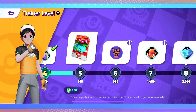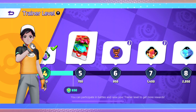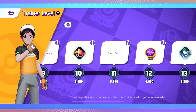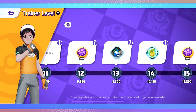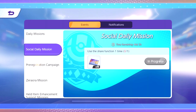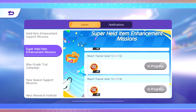Ranked mode unlocks at level 6 but you need five Unite licenses — five Pokemon — to actually play it. If you want to rush ranked, buy the double XP boost. I highly recommend you don't start ranked until you're level 14, because once you reach level 14 the events give you level 30 item enhancers for free. Get those free items, upgrade them to level 30, and you'll have a massive advantage over other players.